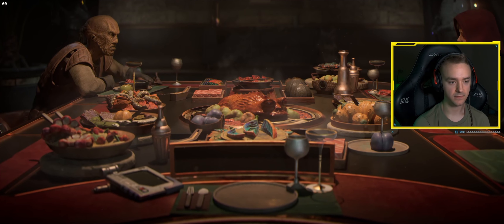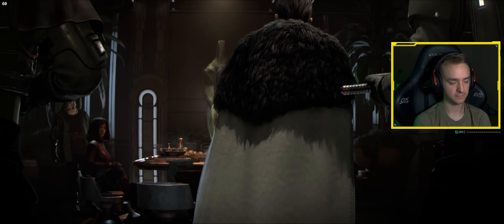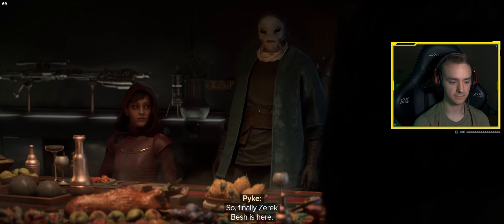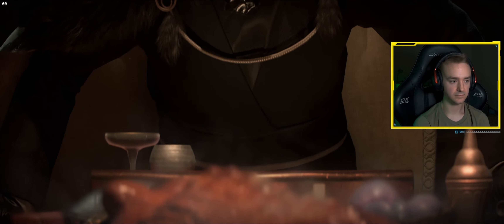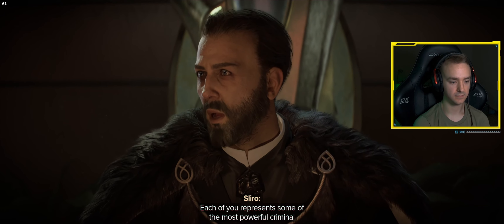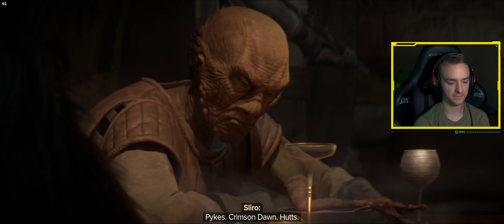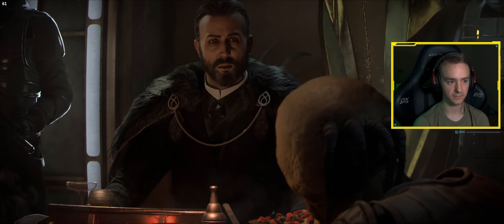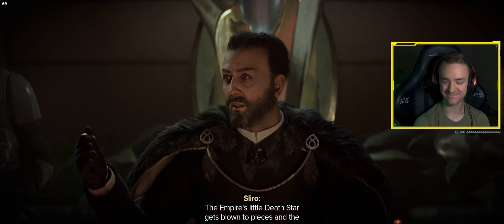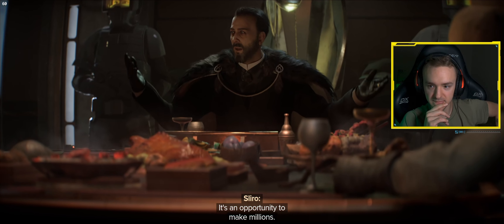Finally, Zerik Besh is here. Each of you represents some of the most powerful criminal organizations in the galaxy — Pikes, Crimson Dawn, Hutts. It's a golden age for the underworld. The Empire's little Death Star gets blown to pieces and the lore is distracted by a rebellion that won't quit. It's an opportunity to make millions.